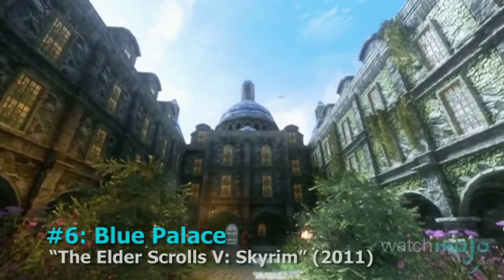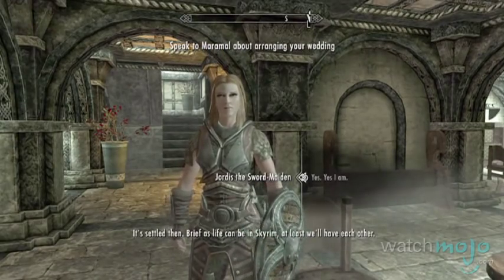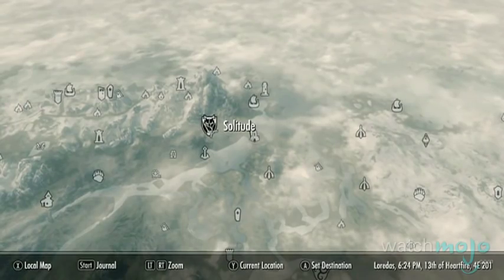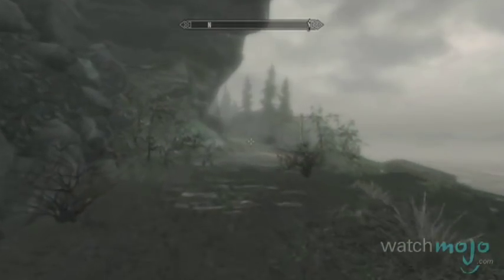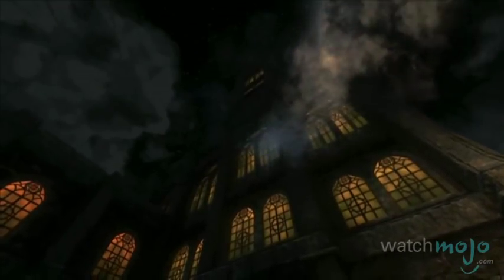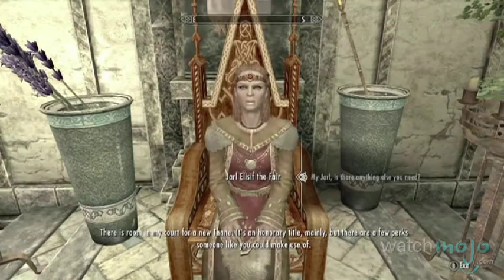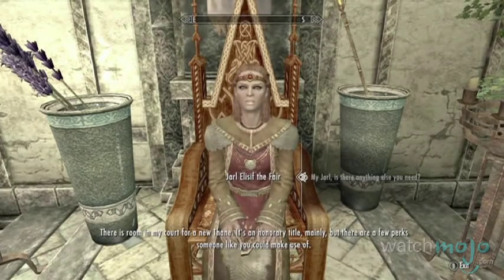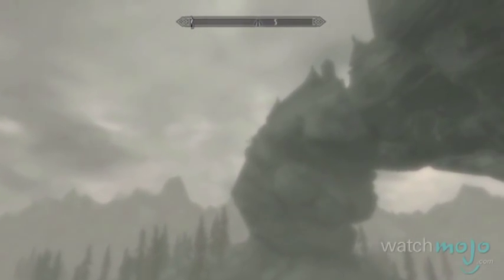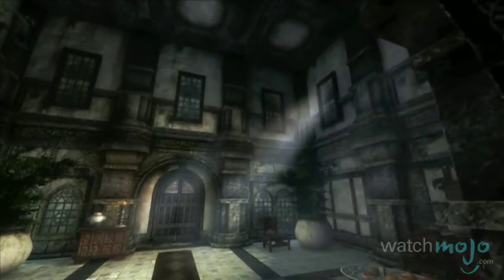Number 6, The Blue Palace, Elder Scrolls Skyrim. In a game that's packed with impressive structures and mighty castles, it's difficult to pick one that stands out above the rest. With unique architecture, the Blue Palace in Solitude stands out as one of the most memorable structures in the entire Elder Scrolls series. Built upon an immense stone arch that bridges over the Karth River, Solitude and its castle can be spotted from a great distance.